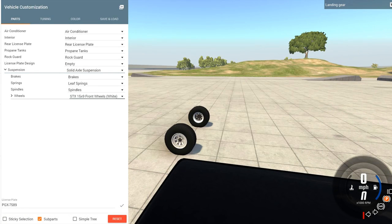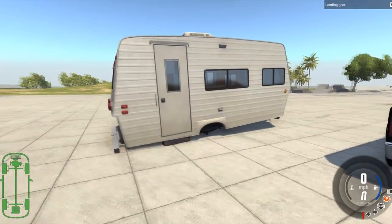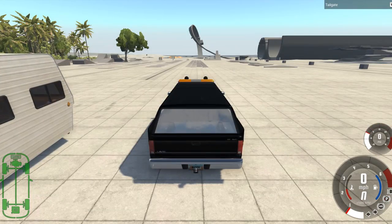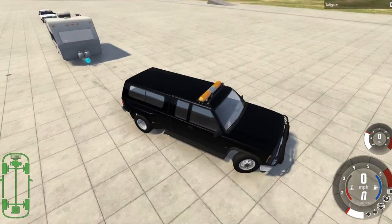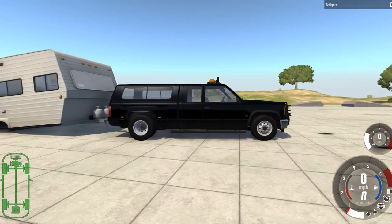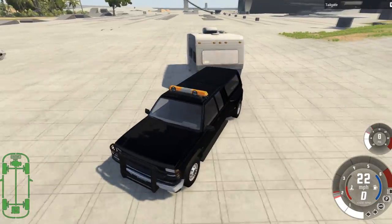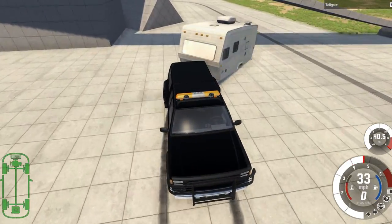So we're going to go to the suspension wheels and we should be able to set them as empty. We've now got no wheels on our caravan — or trailer, depending on what you want to call it. You can completely lower it to the floor, which we don't really want to do. We want to be able to connect it up. Obviously it'll just be dead weight on the back since it can't move by itself anymore — the wheels are gone.